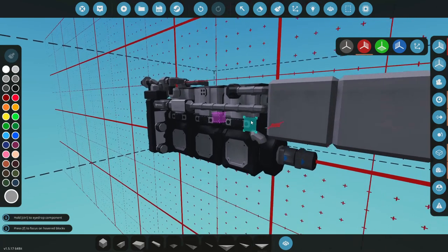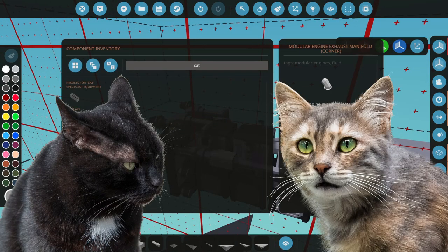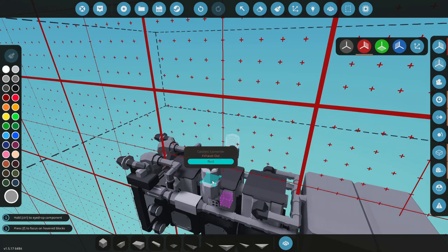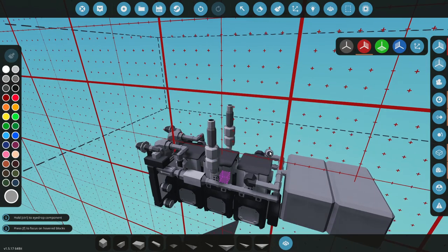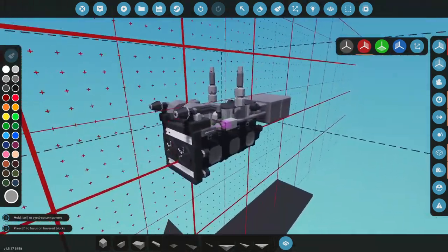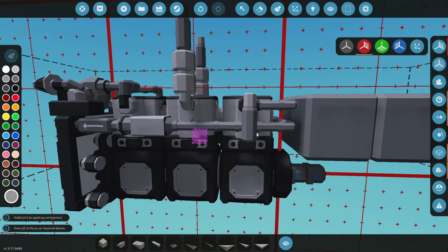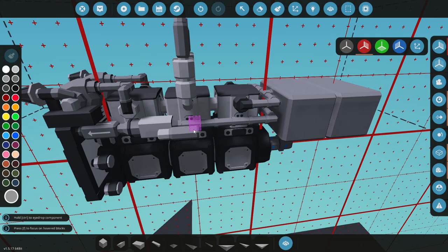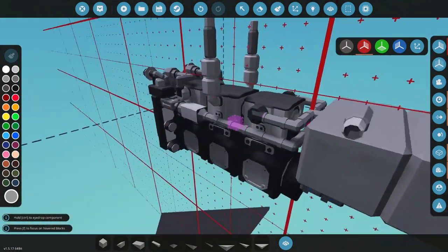Coming in next we need our exhaust — let's get a couple of catalytic converters. I don't need this thing being super smoky in our face. We'll hook that up — perfect, nice. Beast of an engine. I could put some fancy stuff in here — one, two, three, four, five cylinders on one side, one, two, three, four, five on the other.